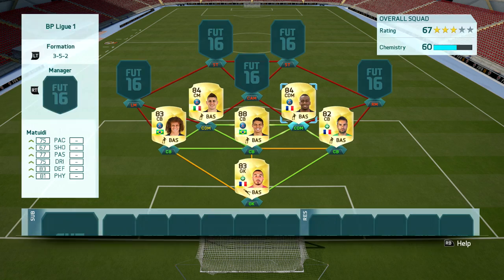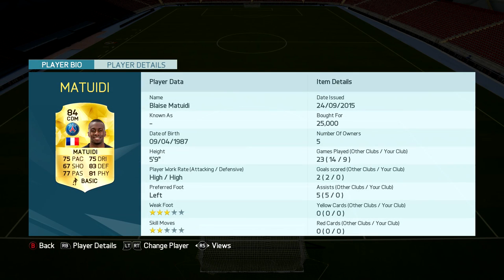On the right side we have Matuidi — 5'9, not really tall for a CDM. Usually you want your 6-foot kind of players who are stronger and taller to push people around, but he's very good: 75 pace, 83 defending, 81 physical stats, 77 passing, and 75 dribbling. He's pretty average as an attacker, but all his stats favour the defensive side of his abilities.